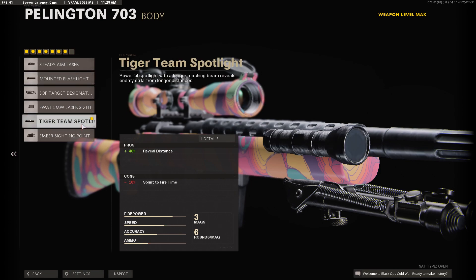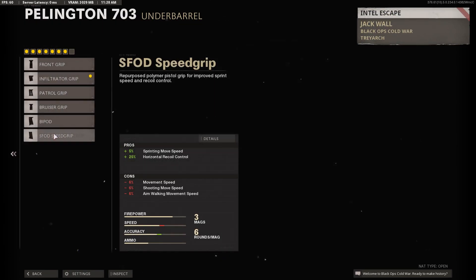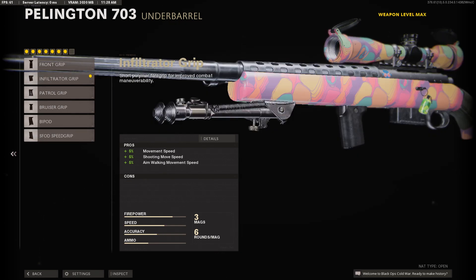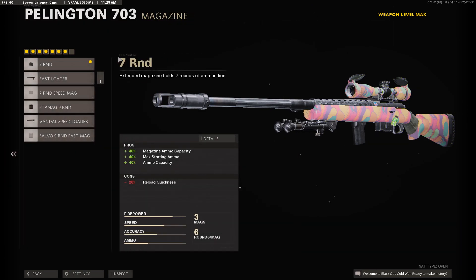If you don't have the Tiger Team body, just use the mounted flashlight. The sprint-to-fire time does go down a bit, but it's really worth it. For the under barrel, the Infiltrator Grip is personally my favorite — move speed, shooting move speed, and ADS walking speed. I know the Bruiser Grip says it does more, but I've tested them myself and I just feel more comfortable with the Infiltrator.